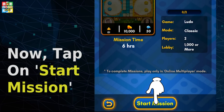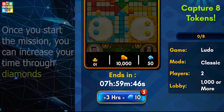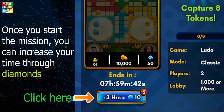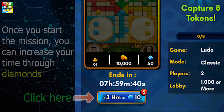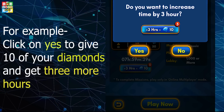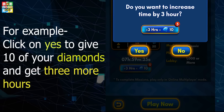Now tap on start mission. Once you start the mission, you can increase your time through diamonds. For example, click on yes to give 10 of your diamonds to get 3 more hours.